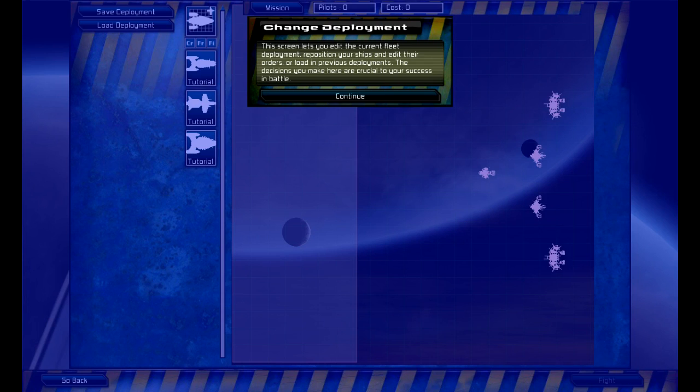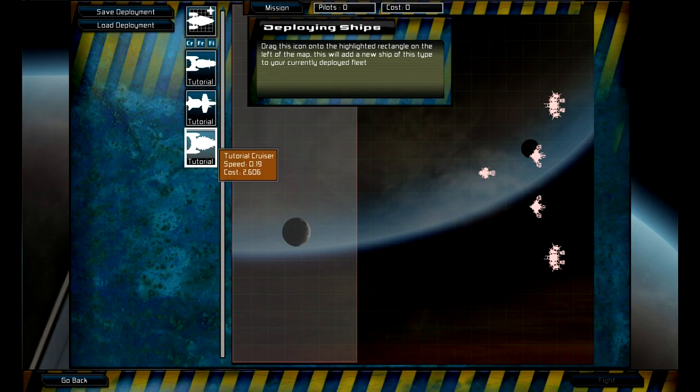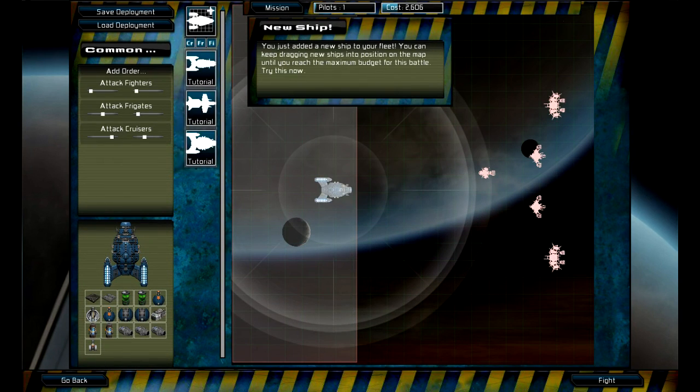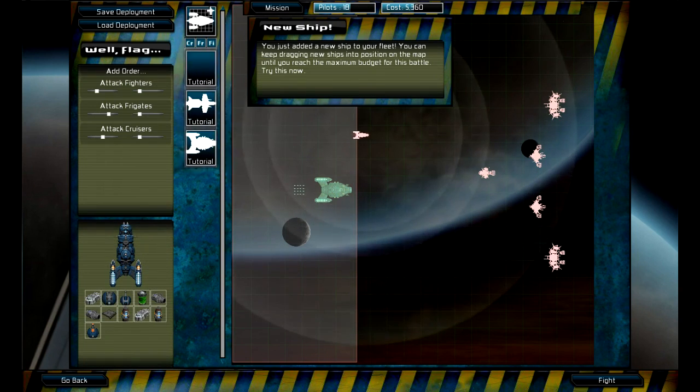It's my first time playing the game. The first level gives you a nice little tutorial — it says I get to deploy my ships, and this part over here is the ship designs. I gotta drag my ship onto the battleground, and I have a budget. I just gotta keep dragging ships on there until I reach my budget.